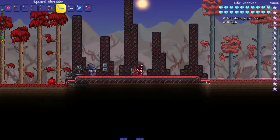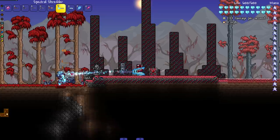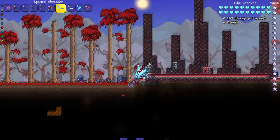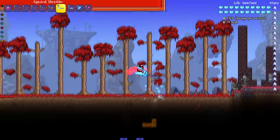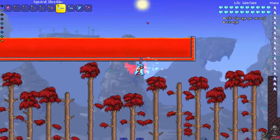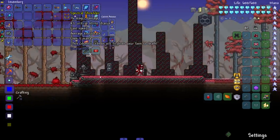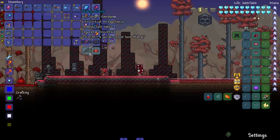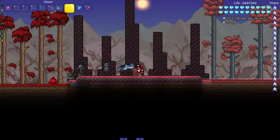Next up the Spectral Shredder. It does penetrate - but it doesn't go through walls. I feel like all spectral things should go through walls since other mods do it, but it's not bad. It's a ghostly Gibson.